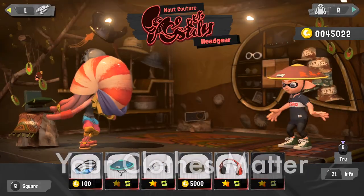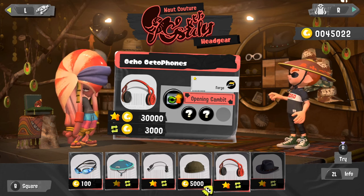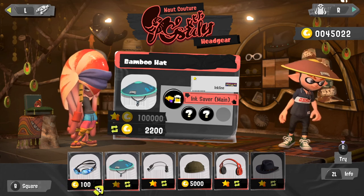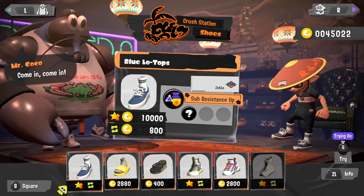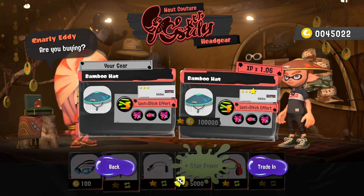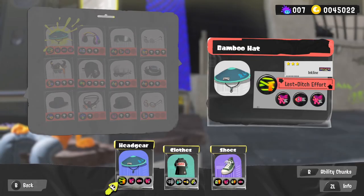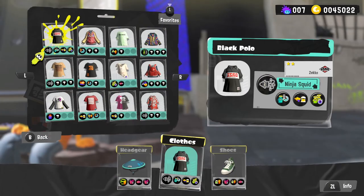Your clothes in Splatoon 3 aren't just stylish — they actually matter a ton. Clothes have different abilities like swim speed up, ink resistance up, and ink saver, all subjective to your play style. You can buy headgear from Nails at Naut Couture, shirts from Jella Floor at Manow Wardrobe, and shoes from Mr. Coco at Crush Station. If you see duplicate items in the shop, buy them to raise their star level — more stars means more slots for extra abilities. You also get Super Sea Snails from Splatfest, which you can give to Murch to raise item levels too.